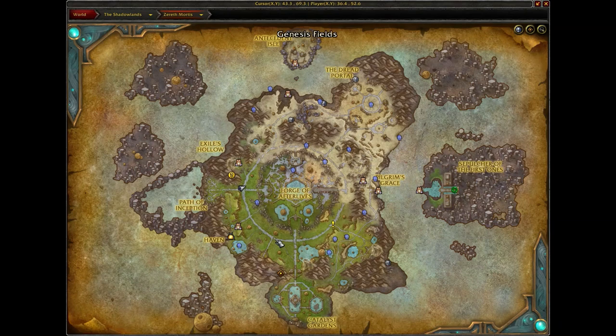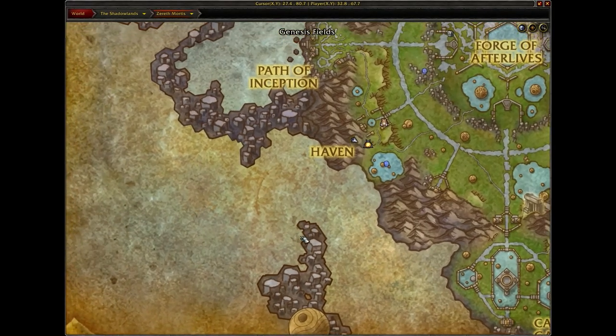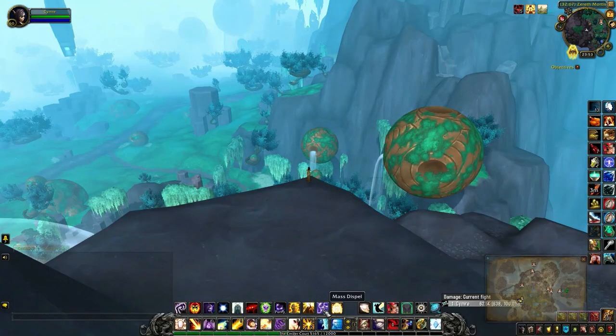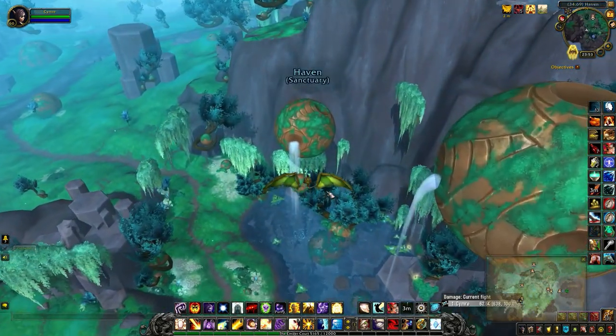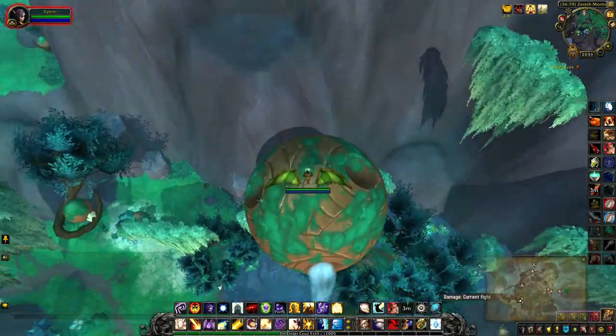For the Wayward Essence, I headed to the pond just outside Haven, went to a high peak using Door of Shadows, and then just glided down using my Goblin Glider. I aimed for this sphere and then...